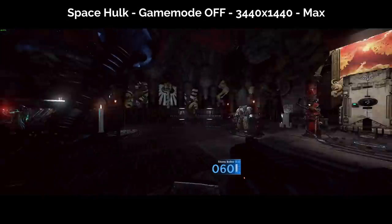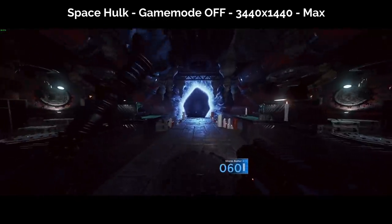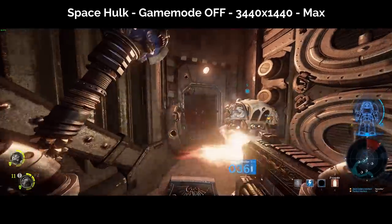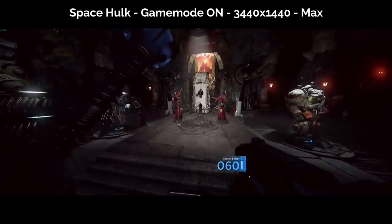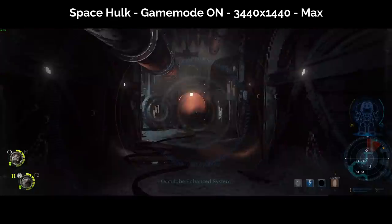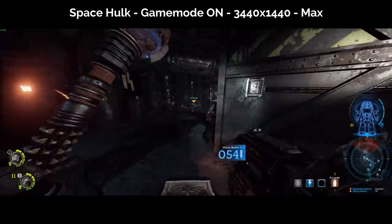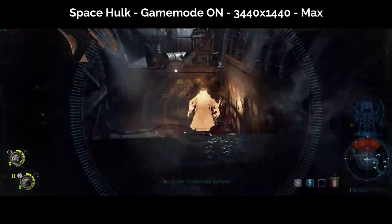On Space Hulk Deathwing at 1440p max settings, without Game Mode I got less than 60fps when being quite idle in the starting teleport room, and the fps dropped into the low 40s when actually exploring the map and fighting those filthy Xenos. Frame drops also occurred wildly, sometimes dipping below 30fps. With Game Mode on, I got a more stable 60fps in the starting room and around 40–60 when exploring and fighting. Not a huge improvement in this specific game, but there's still some noticeable smoothness, and the game rarely dropped below 40 compared to Game Mode off. I'd say it's also a 5–8% improvement with the average framerate.